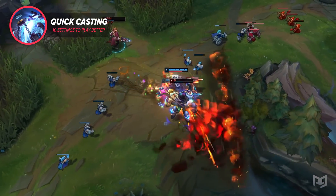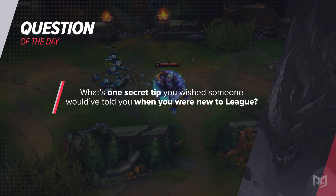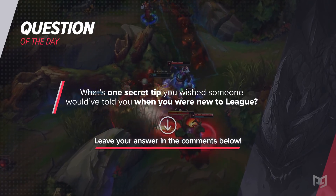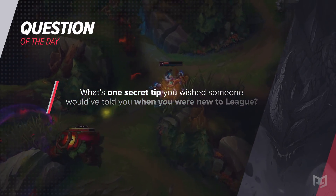Before we go any further, today's question of the day is: what's one secret tip you wish someone would have told you when you were new to League? I wish someone would have told me to use Quicksilver Sash and then flash out of knockups and displacements, like Malphite and Gragas ultimate. Let us know your answer in the comments below.